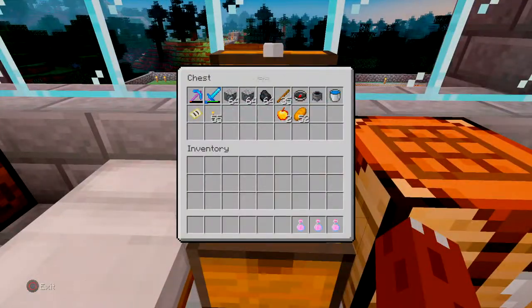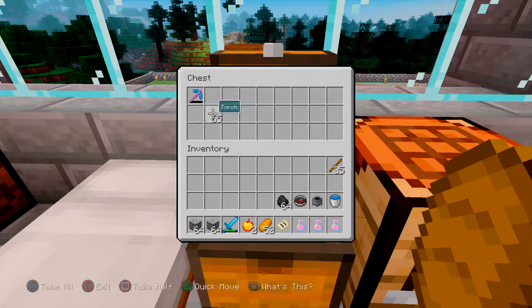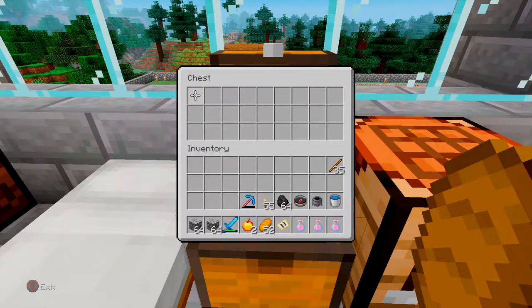We're going to need a few things before we go. As you can see, I'm bringing some potion of fire resistance with me. That's really going to help us when we're in the nether. That way, ghasts and blazes that we'll be fighting won't be able to do as much damage to us.